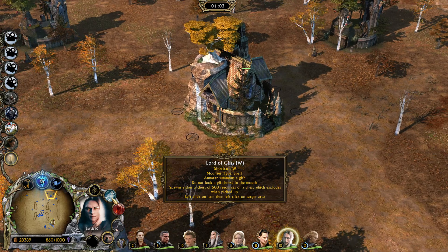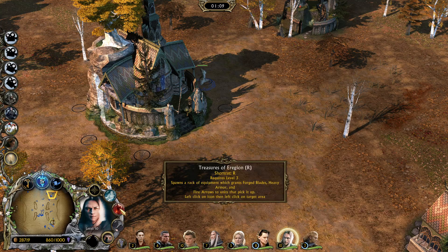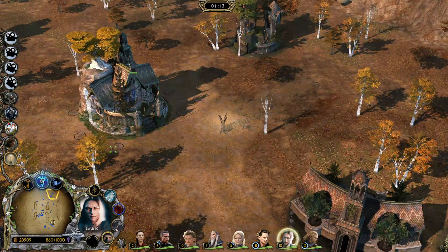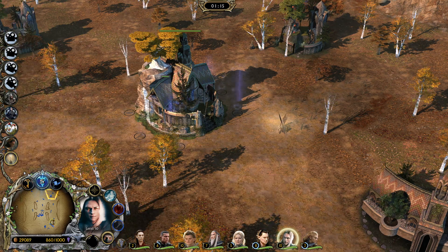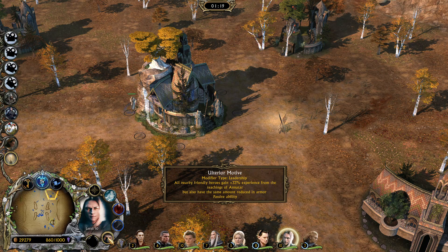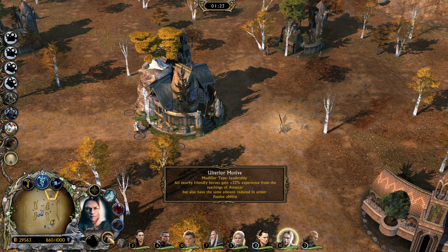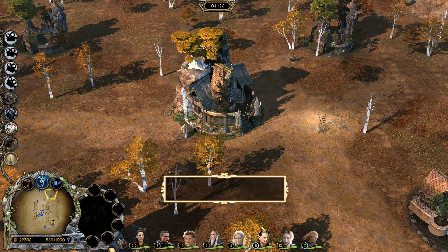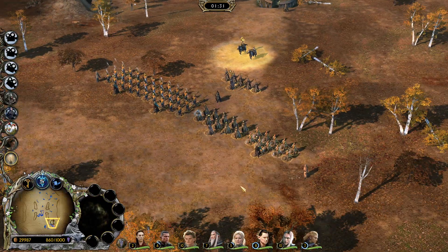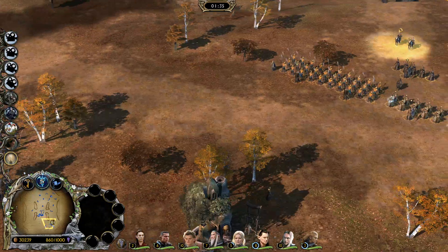He can spawn a chest which either explodes or gives you money. It's basically the Great Goblin ability. He actually spawns a rack from the Adventure Faction — I forget which one. He was indeed. And also, when heroes are nearby, he grants them bonus XP, but they get a reduction in armor. So I'll do the Ring Hero first — I think we're going to go with the Ring Hero, because the other thing is actually hilarious. I love it.